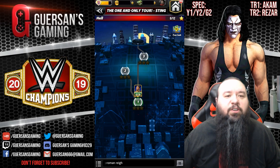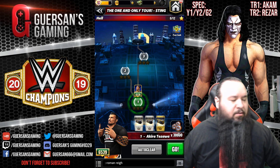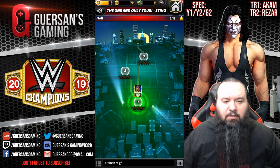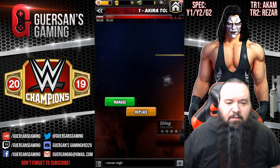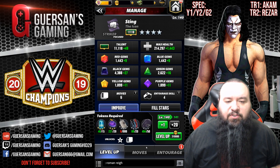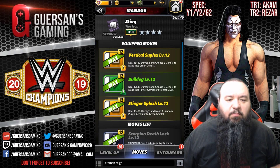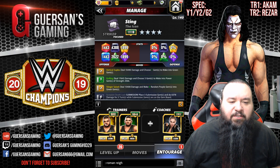Hello champions! We're gonna do the one and only tour for Sting on L-mode. Let's select Sting. The moveset — I'm missing 20 levels on him. He's four-star silver but missing 20 levels. Moveset is going to be yellow, yellow and green too as you see on top. Trainers are Rezzer and Akam. I do not have a secondary coach.